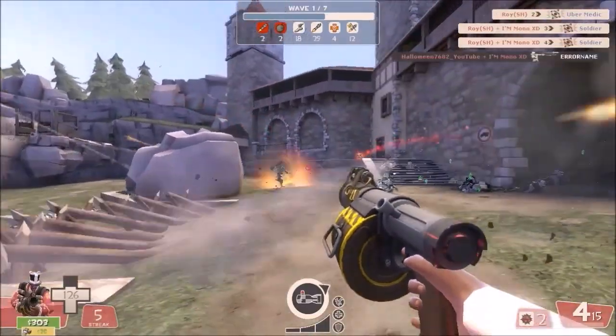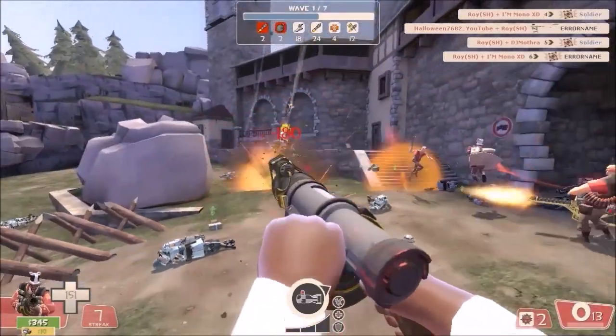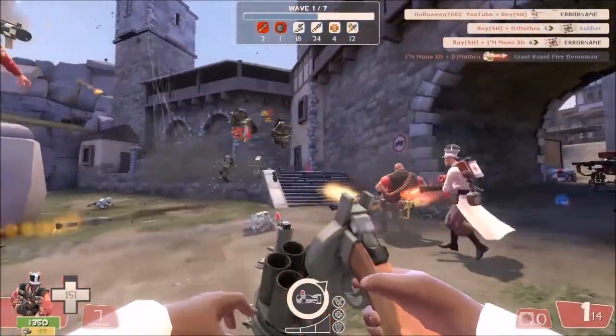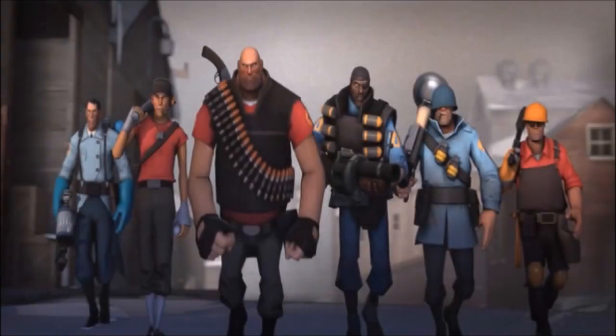MVM is a six-player co-op game mode where you and your team battle to defend a bomb being sent to the deployment area on a map from robots which are controlled by AI. Each class has a specific main role and generally should focus on that. The six classes we'll go over today are Heavy, Scout, Demoman, Soldier, Engineer, and Medic.